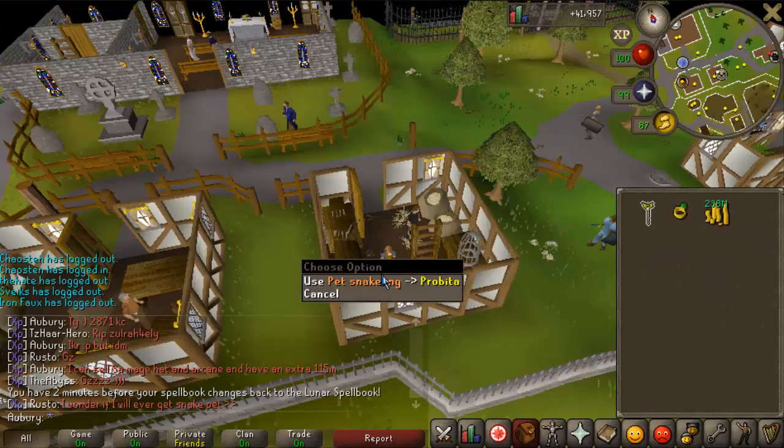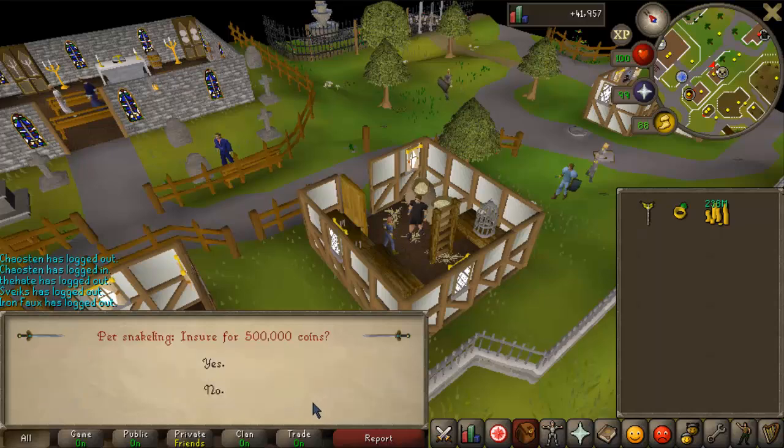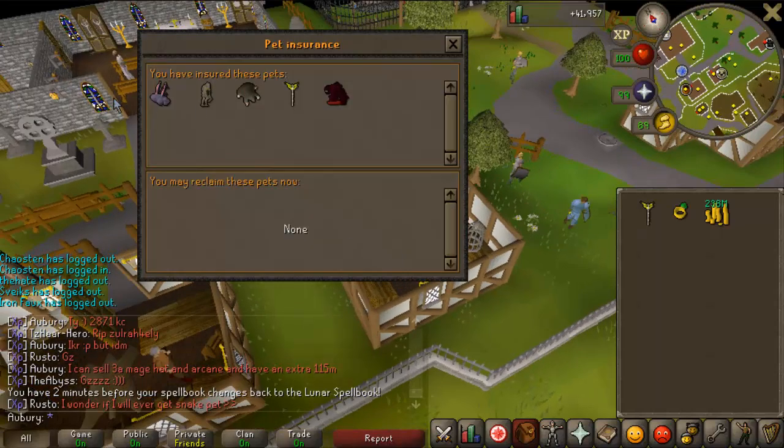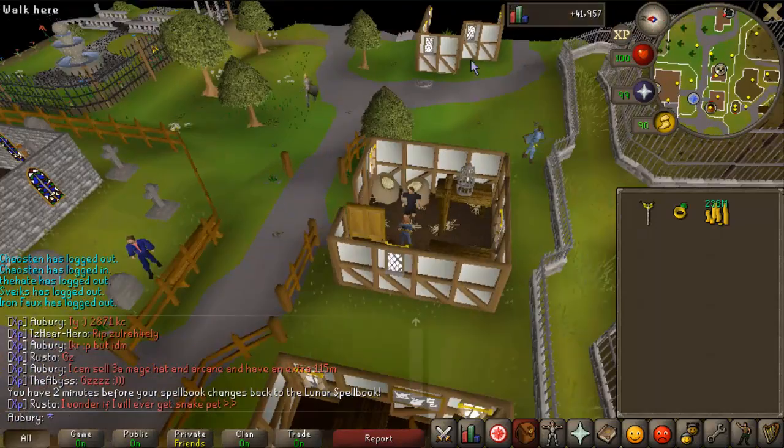The first thing you always have to do when you get a new pet is make sure it's insured — 500k, thank you very much. That makes five actual pets now, plus Chompy which I haven't insured yet.